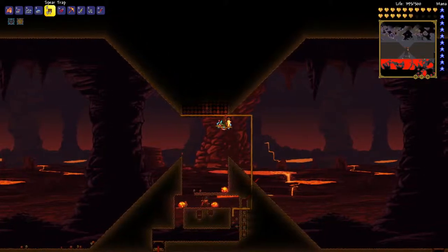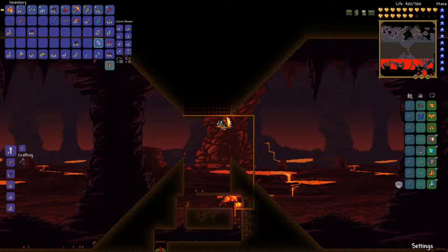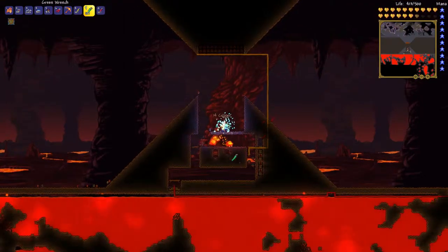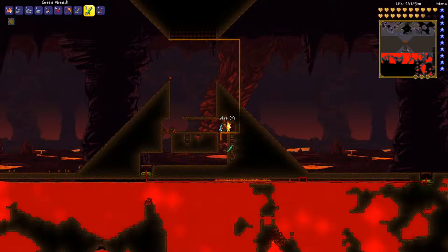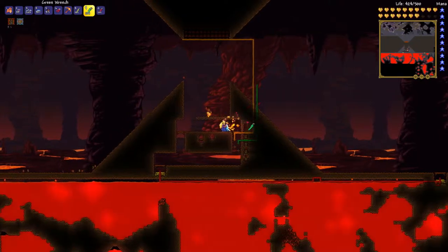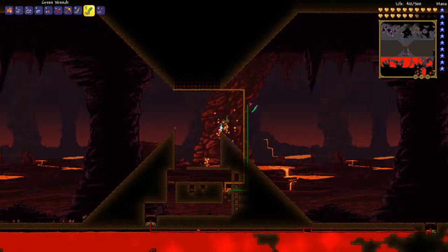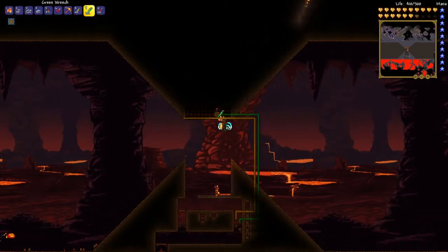I won't be placing actuators just yet — they can mess up your farm slightly, so I like to place them at the end. Now I need to build the second wire line. I will use a different color — let's say green — and just follow alongside it. The only problem here is that you will be harassed all the time by enemies, but if you have good hard mode gear you will do just fine.